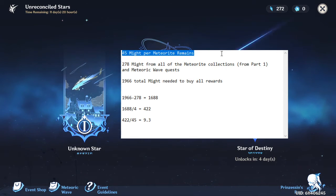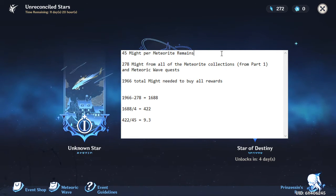I get 45 Fading Stars Might per Meteoric Remains run. I know this scales with world level — for me it's 45 per Meteoric Remains run, and I saw the smallest amount being 15 from a single run. So I'm getting it three times faster than someone at the lowest world level.